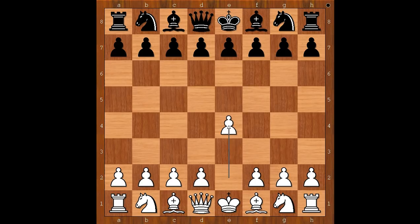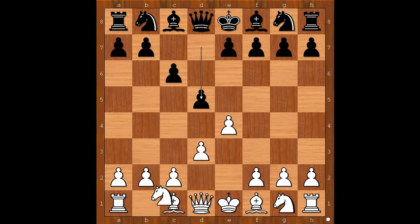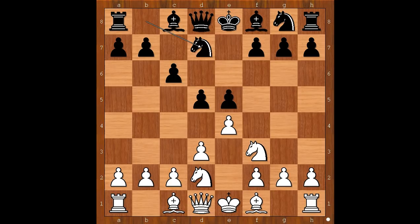Mikhail Tal had the white pieces and he started with e4. Vasilis Smyslov played c6. Mikhail Tal played d3 — d4 is the standard move, but d3 was played, which is kind of a surprise. d5 is the standard Caro-Kann move. Then knight to d2, e5, knight from g1 to f3, knight to d7. The most played move here is g3, but Tal played d4 — another little surprise.